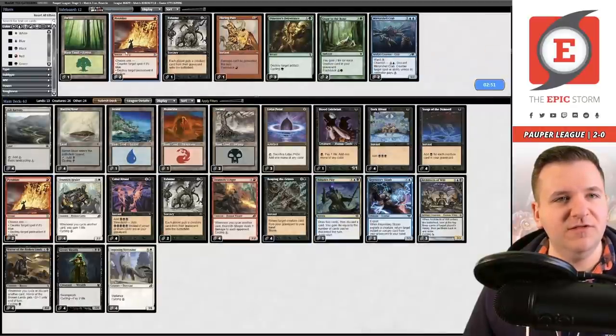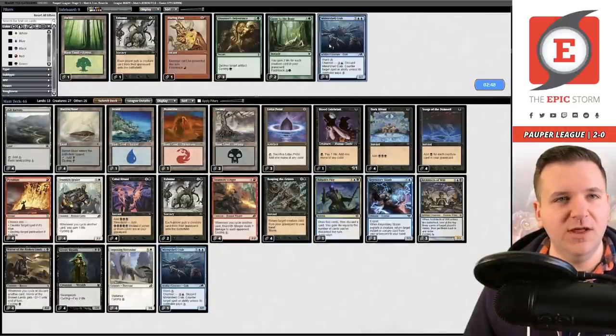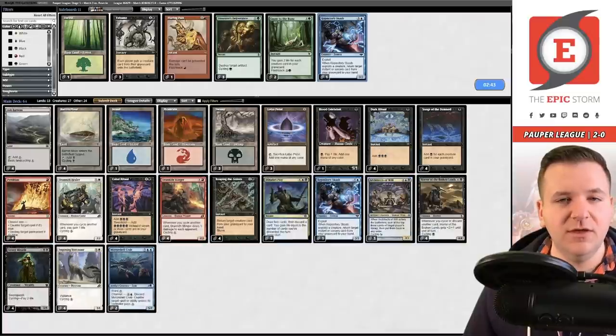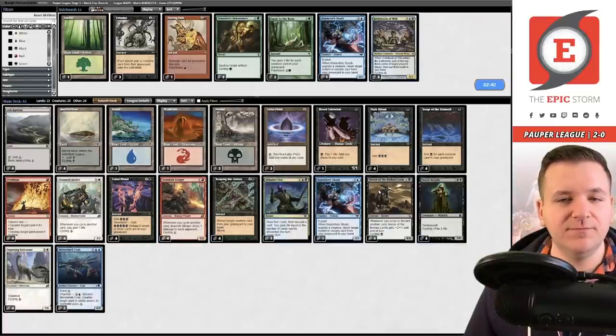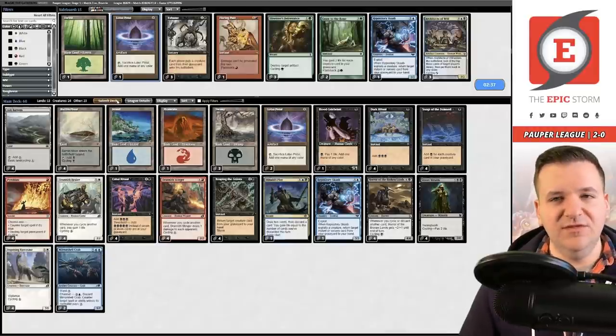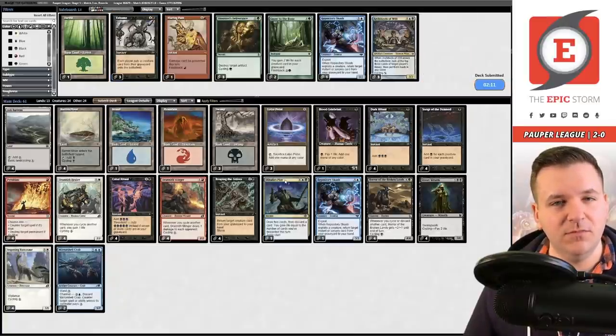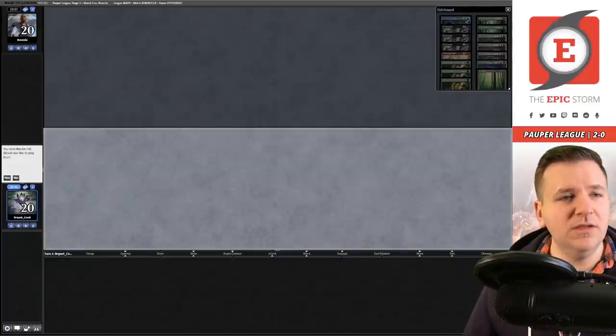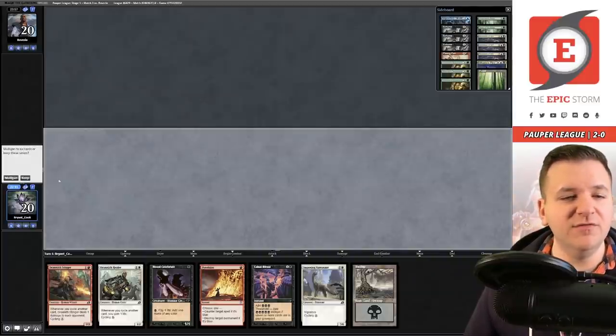Same board plan as last match — we want Pyroblast and Mirror Shell Crabs; we don't want Exhume. Let's get rid of those, take out a Scab, take out the Architects — we're at 61. Then a Lotus Petal, or actually take out the Ploy and keep the Petal — let's do that. It's not like we really need Ploy in this matchup anyway. Game two on the play versus Blue-Black Fairies — this is a keep.